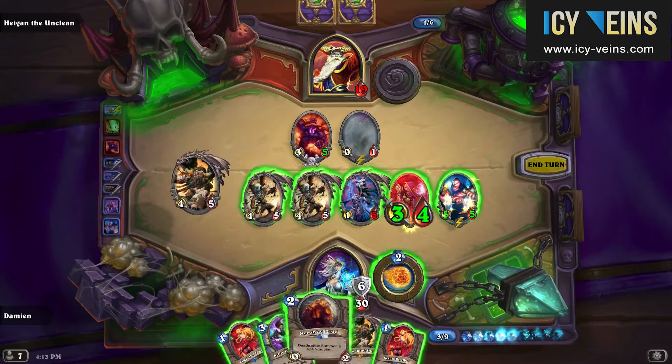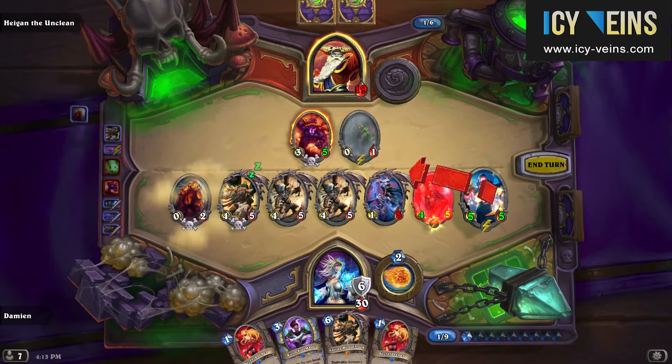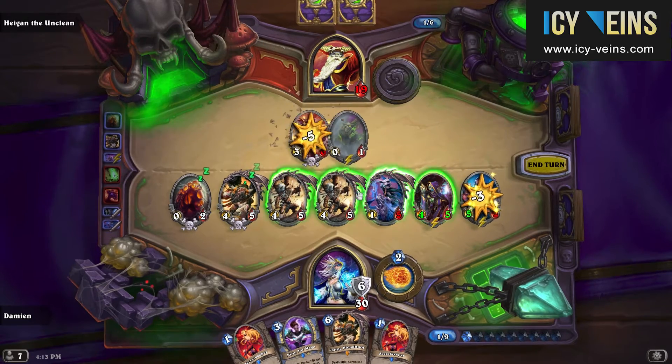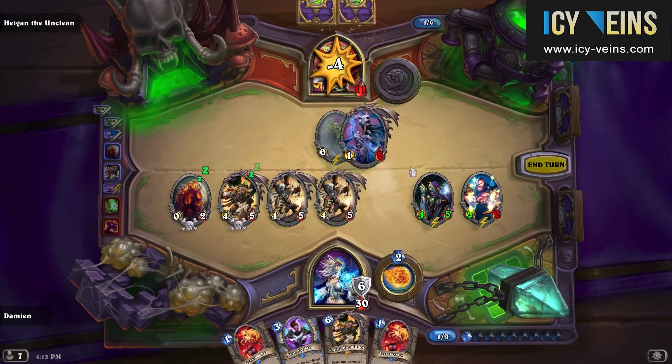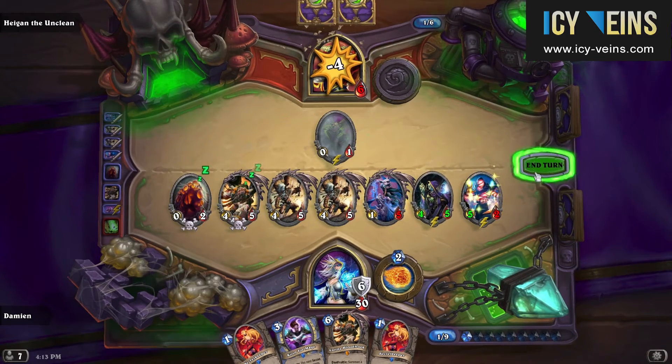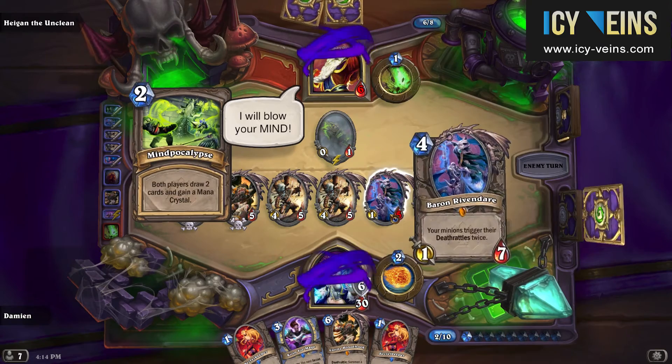You need to remember to always keep in mind Hagen's hero power and position your minions accordingly, and you also have to try to make the best use of any synergies in your hand. Until you can finish Hagen off, you can focus on controlling his board, just to guarantee that nothing will go wrong.